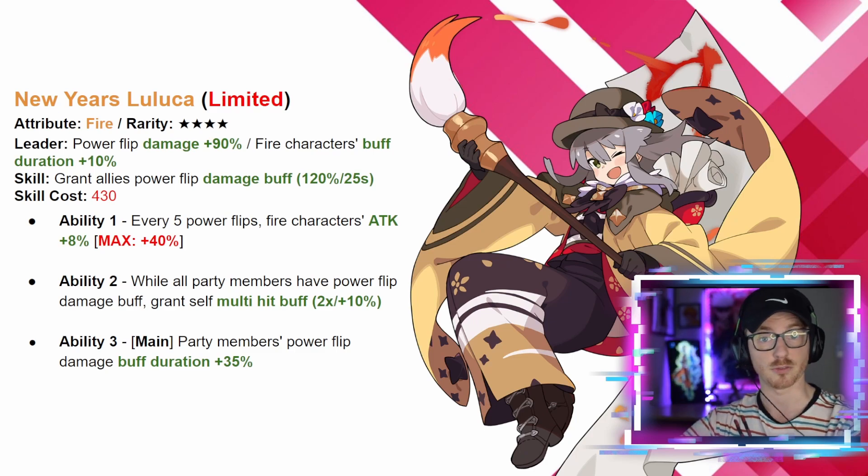Ability one: every five power flips, fire characters attack goes up by 8 percent to a maximum of 40, so once again power flip damage keeps going up. Ability two: when all party members have a power flip damage buff, you grant that multi-hit — so you have Noween granting fire multi-hit and now Lulica grants herself extra multi-hit, stacking multi-hits for extra damage. Ability three in the main slot: party members' power flip damage buff duration goes up by 35, extending all that power flip time. They're going to be a really nice pair together.